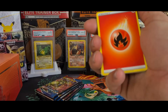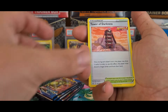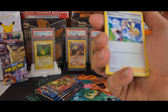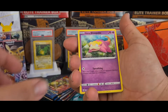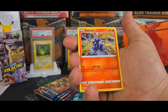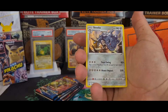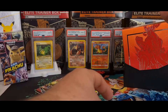I believe the Slowbro was in one of the sets — I'm not exactly sure. If you guys know, chuck a comment down below and let me know. Next pack: Yanma, Medicham, Salandit, and Mankey is a reverse Single Strike, plus a Steelix holographic — nice! That's cool.